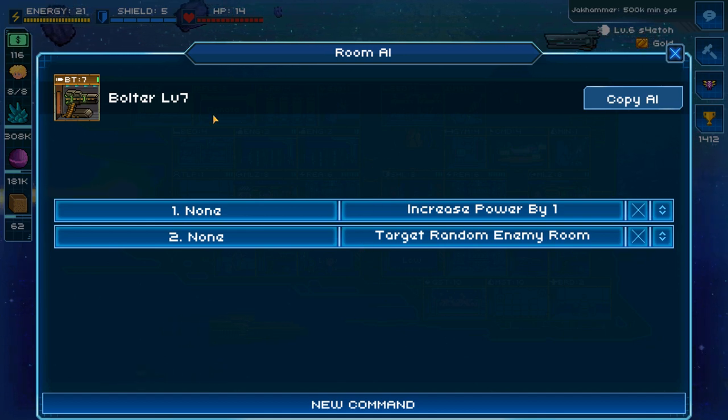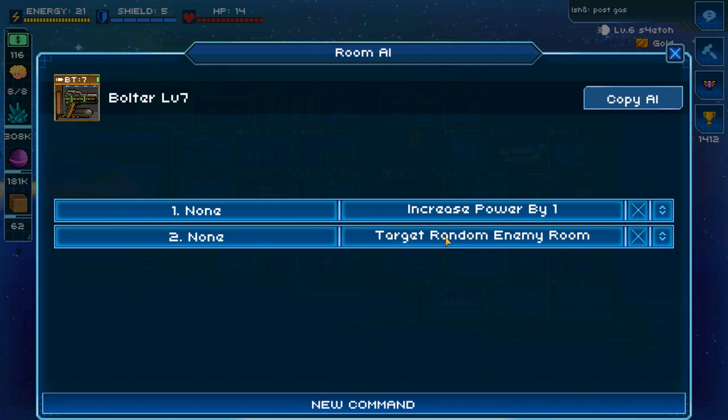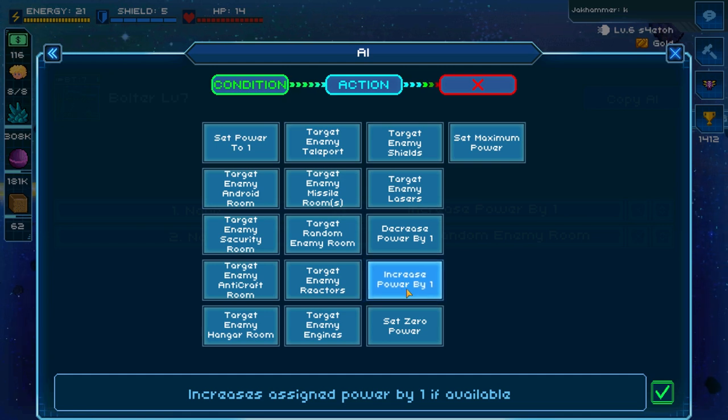The game will cycle through all the different commands you program to a specific room or crew. This concept is extremely important especially when you design advanced AI commands, which I'll cover in a subsequent video. Lesson two: always assign power to the room first, and then assign an enemy room to target — pretty common sense. You need to give your weapons power and then shoot an enemy room. Personally, I like 'increase power by one' as it cycles through power more efficiently and distributes it more evenly across all my weapons.